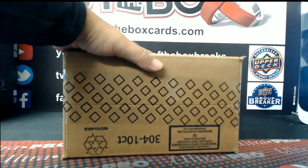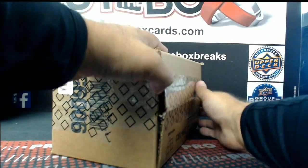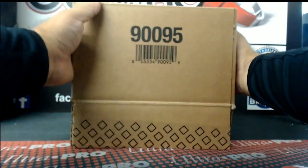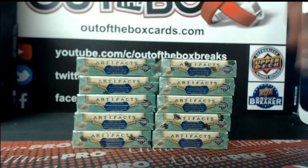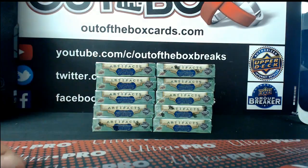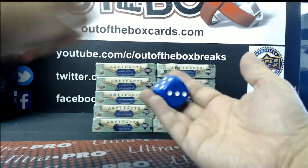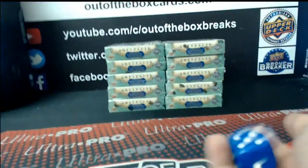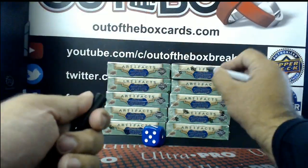We'll crack open this inner and choose the five boxes. We'll let big blue make the decision again. One, two, or three, we'll use the five on my left. Four, five, or six, we'll use the five on my right. This five-box of Artifacts — three, it likes the left side. We'll mark these for part two.